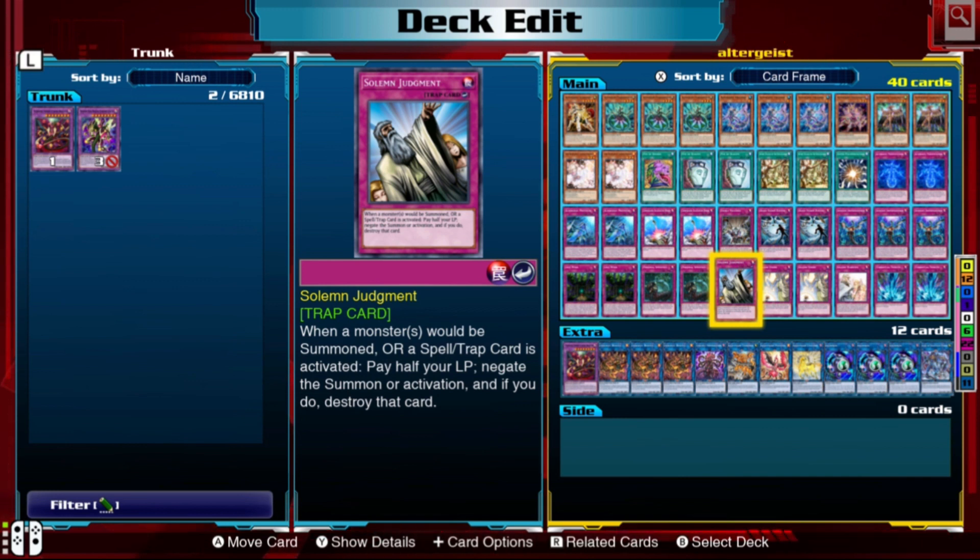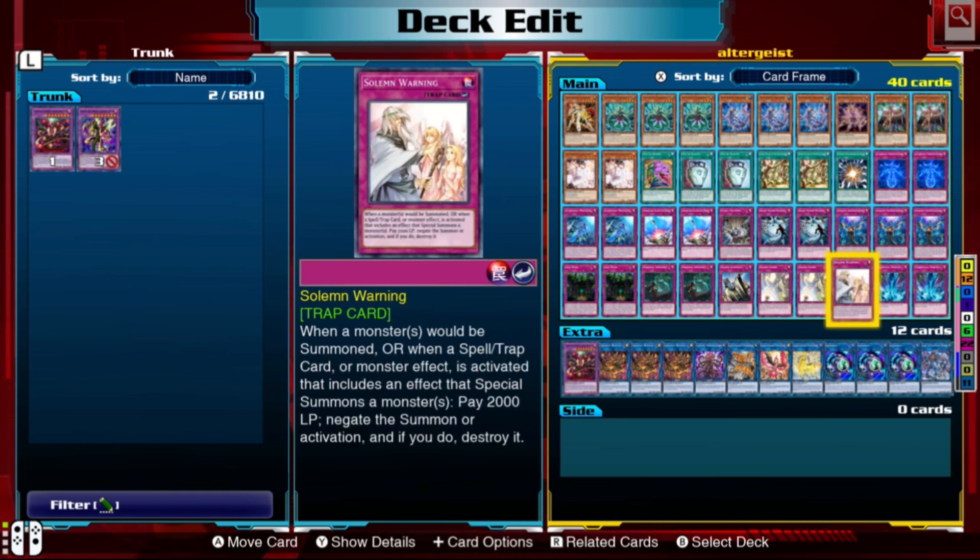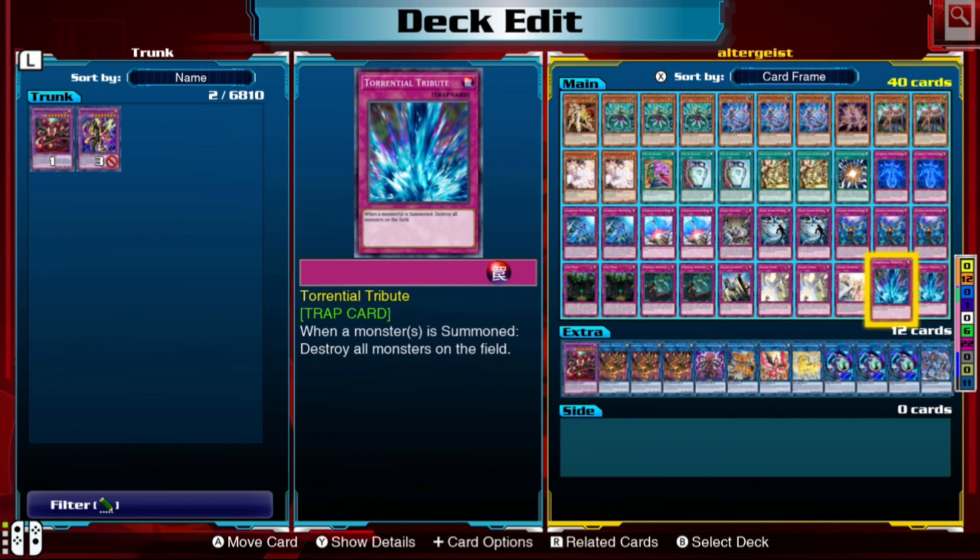Solemn Judgment is standard — pay half your life points to negate anything and destroy it. In place of a third Judgment, I run two Solemn Strikes: pay 1500 life points to negate a monster effect or special summon and destroy it. Then Solemn Warning: pay 2000 life points to negate a summon or an effect that special summons a monster, and destroy it. I'd run more Warnings but it's limited.